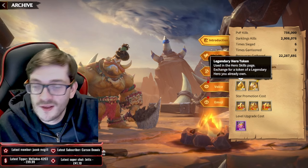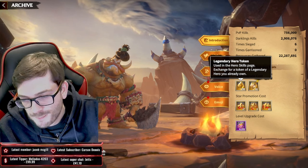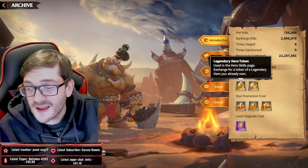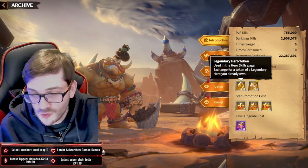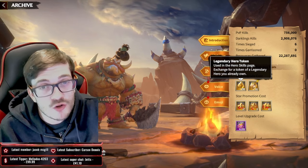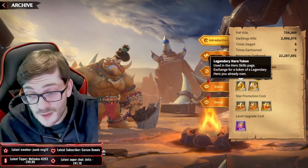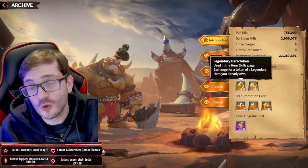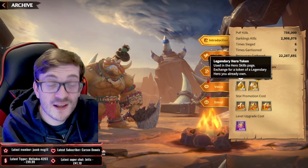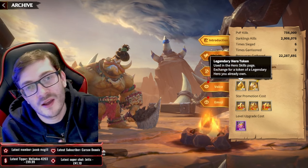...791 sculptures total. What that means is, for a free-to-play player, you might think that's a lot — but it takes 690 sculptures to awaken one hero. So that means I've earned, in total, just enough to awaken one hero and have 101 sculptures spare for the next investment.